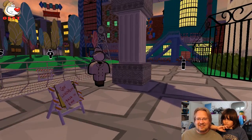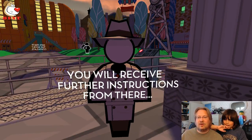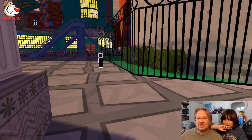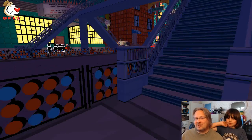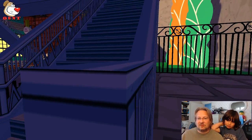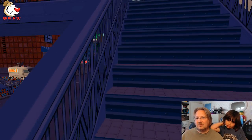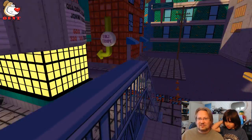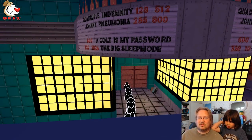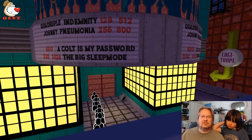Can I talk to this guy again? He still wants me to find the newsstand with the chewing gum on the side. 'You received further instructions from there.' Let's go back across the street. Everybody's waiting for a movie — 'a cult is my password.' The Big Sleep Mode! There's a little kid over there that says he wants to go see the big sleep mode but they won't let him in — he's too young. Johnny Pneumonia.